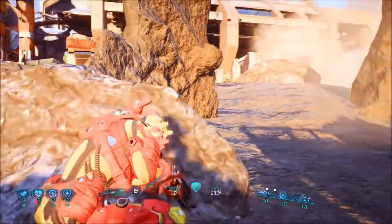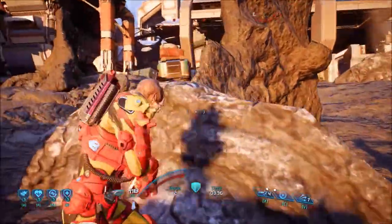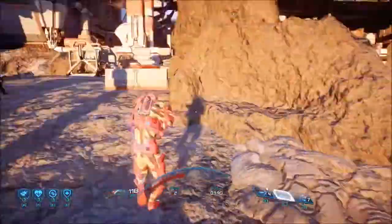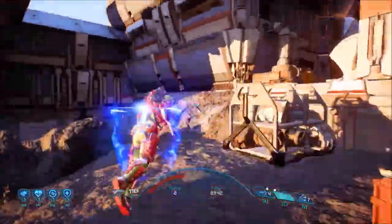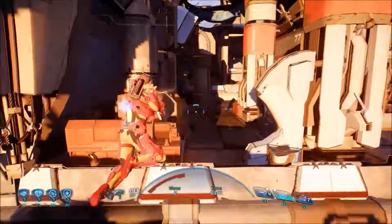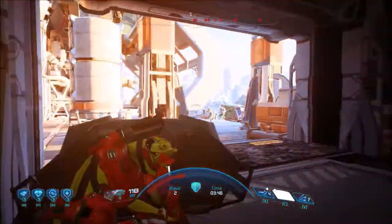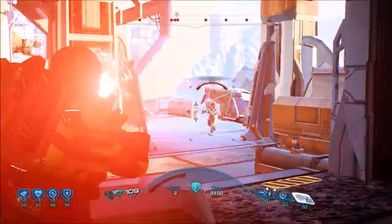Mass Effect Andromeda with its factions brought new difficulties of its own. On Gold, the first waves are okay in comparison with Mass Effect 3 — as early as wave 2 in Mass Effect 3, that can be really troublesome. That depends on the faction you get, of course.